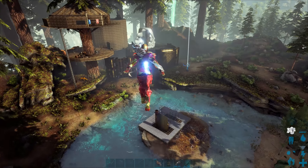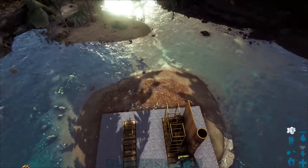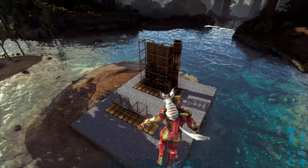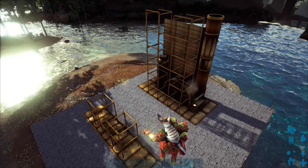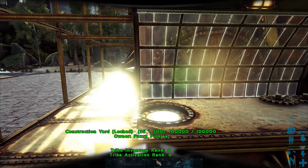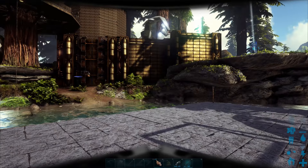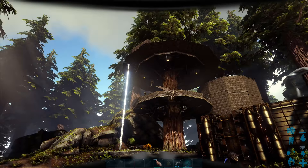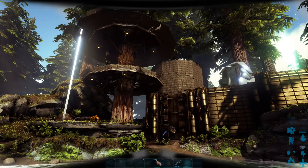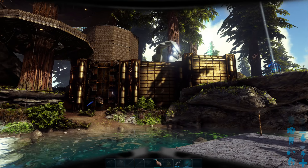So this is the tree house. Starting from the outside here, this is some steampunk stuff - this is a steampunk plant. This is a construction yard for building things. You can build an airship, you can build a balloon - like a hot air balloon. That's what the tree house looks like.